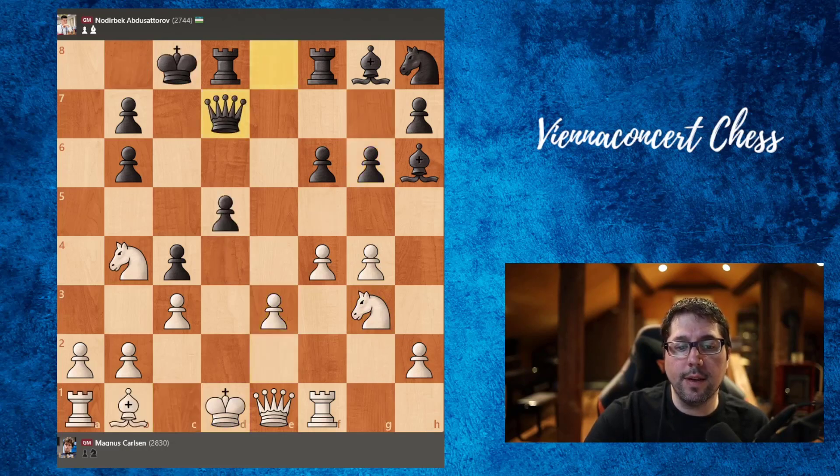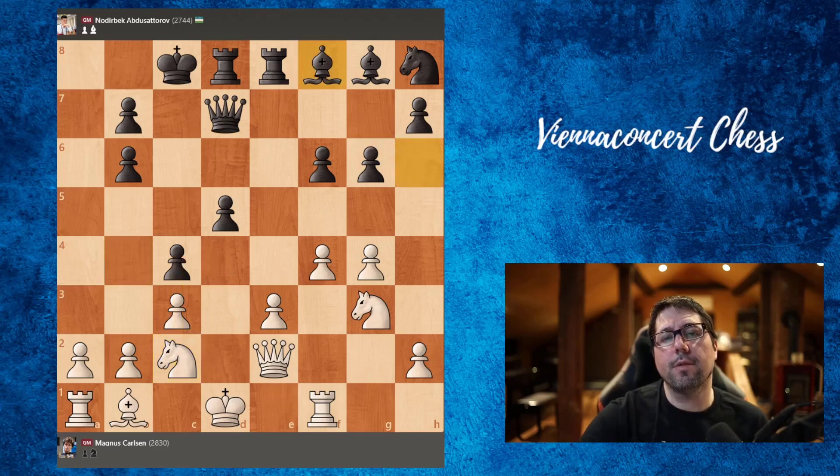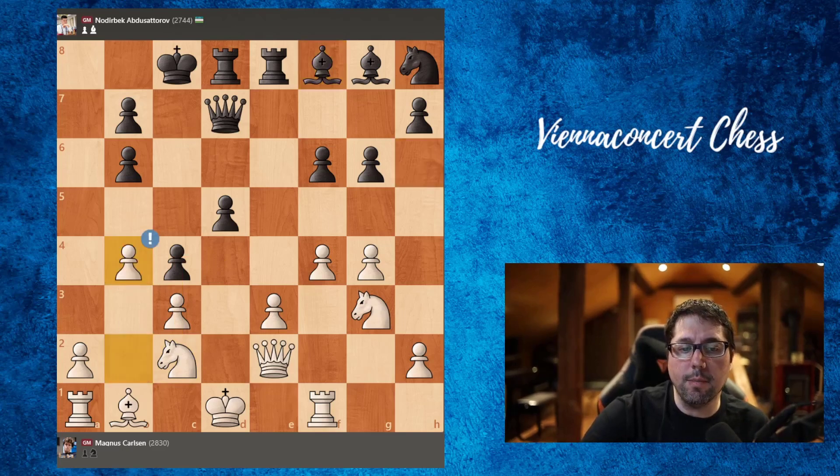So g6, we have e3, queen d7, queen e2, rook f to e8, the knight jumps in trying to go to d4. Bishop to f4, and here Carson finds a really nice move with b4.